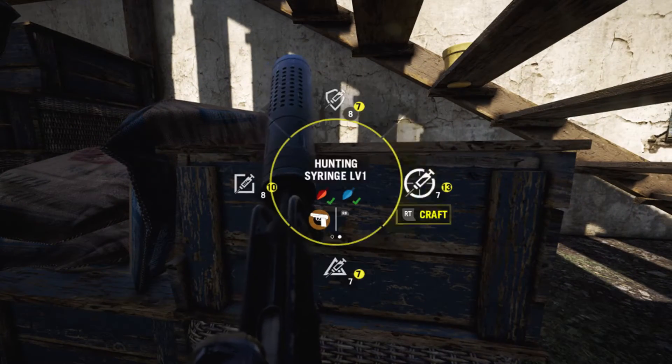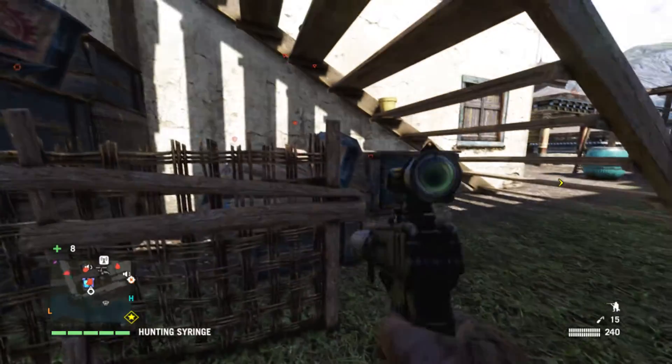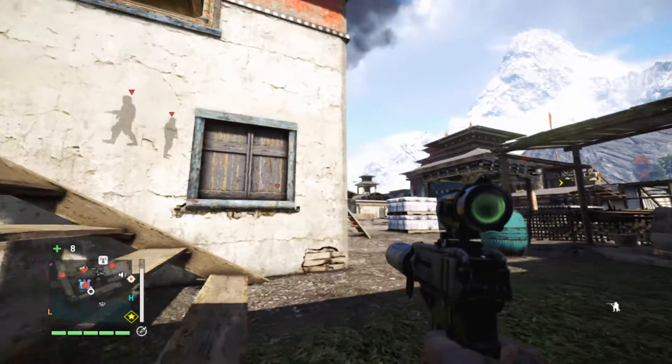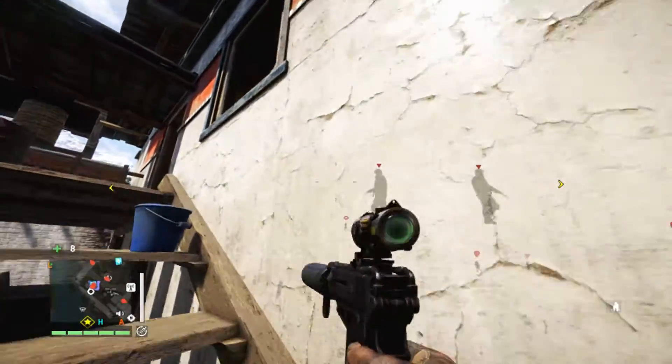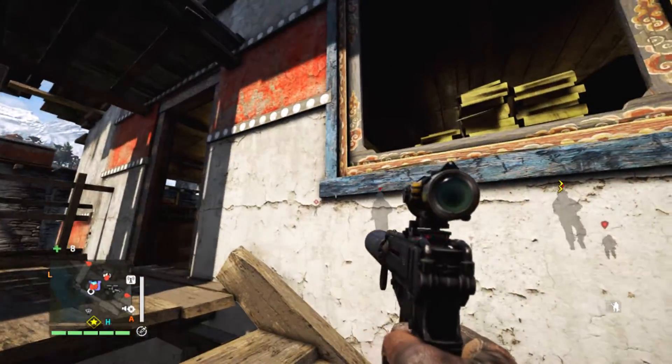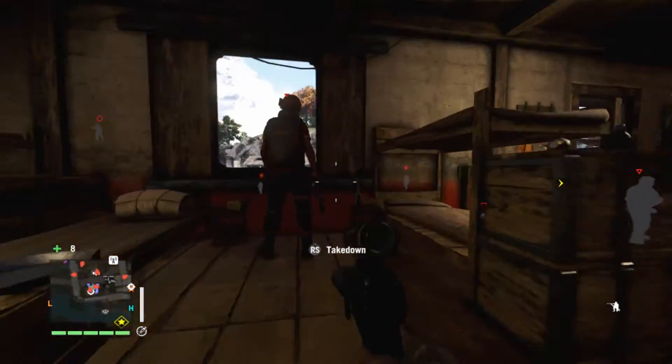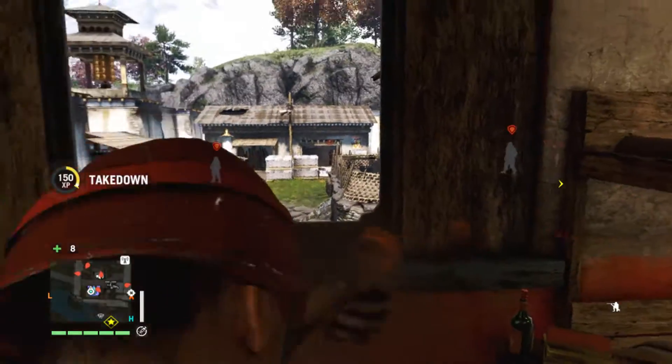Weapons I'm using — I've switched out the shredder for the custom signature SMG, the scorpion I think. It's rubbish compared to the shredder; it's not good except really at point blank, and there are better weapons at point blank than this. It's really tough to get a headshot with it.